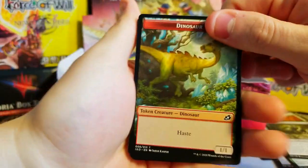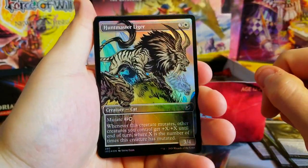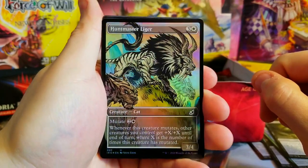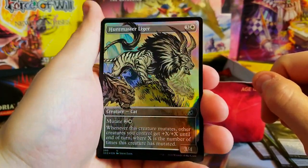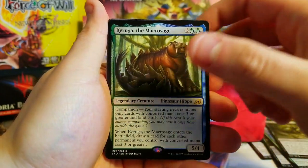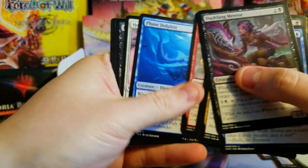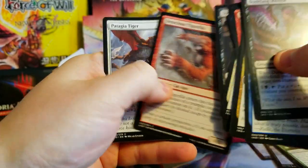Another King Kong pack — let's do this. Dinosaur token. Hunt Master Liger foil — just an uncommon showcase but nice foil, I like that. And Garuga — very nice, decent decent. Going through boom boom boom.